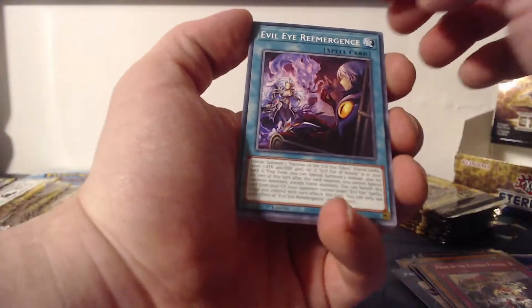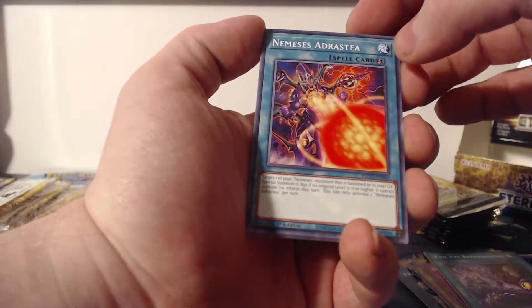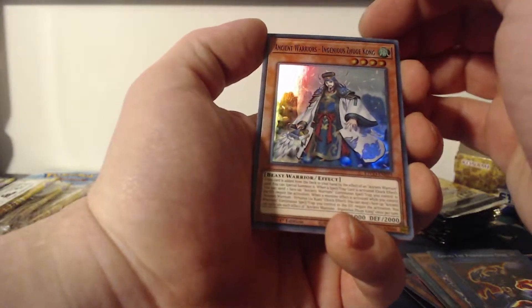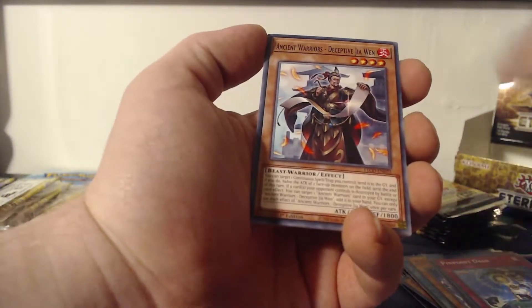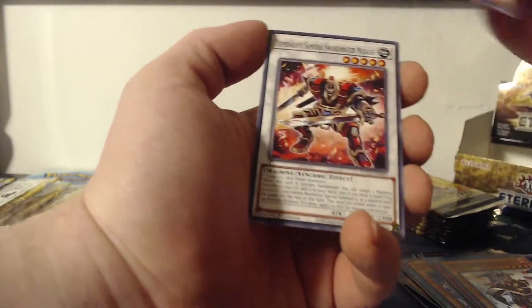I'll open up the rest in another video — might be the next one I upload. Evil Eye Reemergence, Nemesis Drasty, Parallel Exceed, Goki the Power Load Ogre, Ancient Warriors: Ingenious Zhuge Kong, a super rare Pinpoint Dash, Ancient Warriors: Deceptive Jia Wen, Bluebeard the Plunder Patrol Shipwright, and Super Heavy Samurai Swordmaster Musashi.